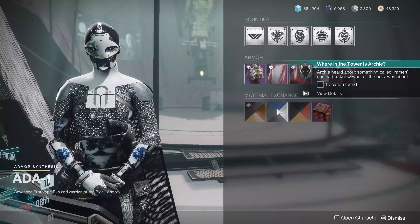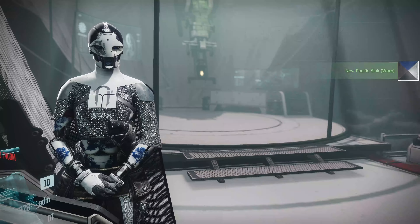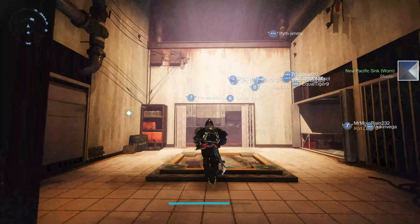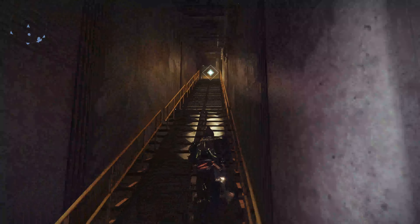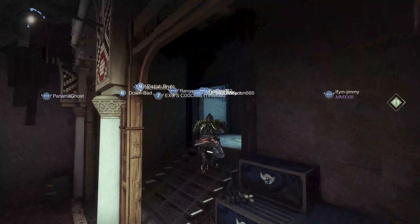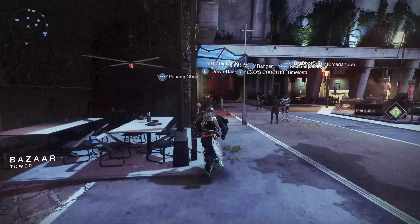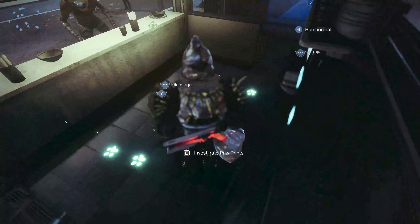Let's head over to the ramen shop. After you leave Ada-1, come up here and head to the ramen shop that's over by Ikora's area. You can do all of this in one sitting, which is nice. I think there may be more quests for Archie, so if there are, I'm going to put them all together in this video. The ramen shop is here, and if you check out the floor of the ramen shop, you can see paw prints.